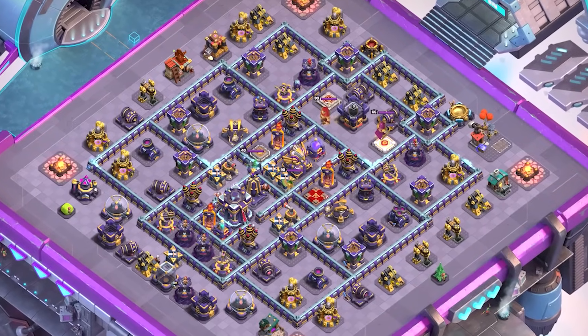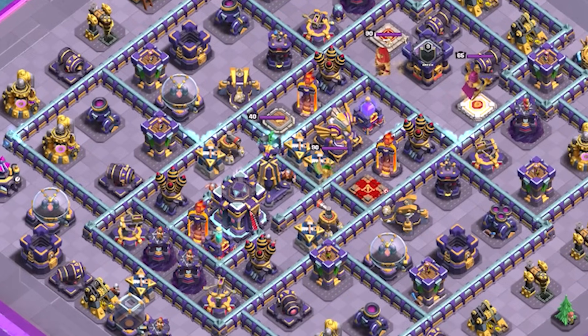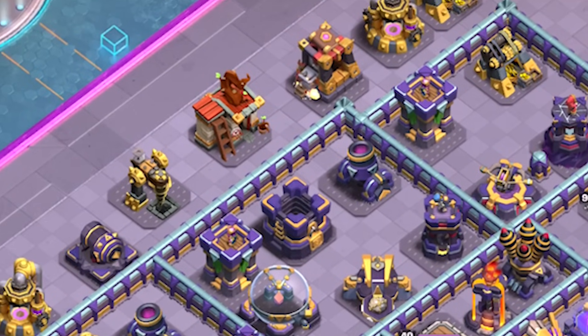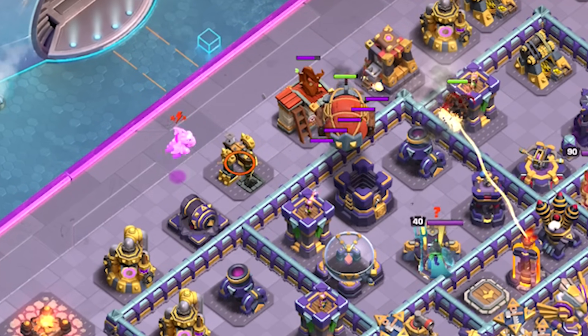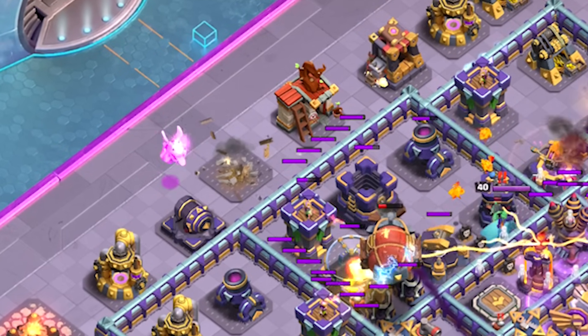Here is one of those bases. First we need to decide where to drop the super archers. Because the town hall is here and the eagle artillery is here, we want to transport them somewhere in between, which means we deploy the lava hound followed by the blimp right about from the barracks. As they are moving towards the location, I used one baby dragon to start cleaning up the outer buildings because we can't waste any time.